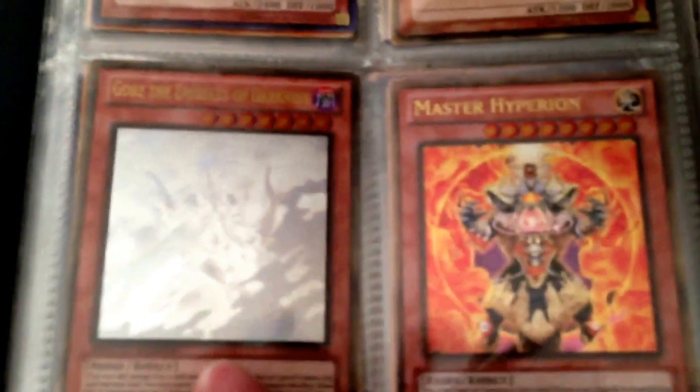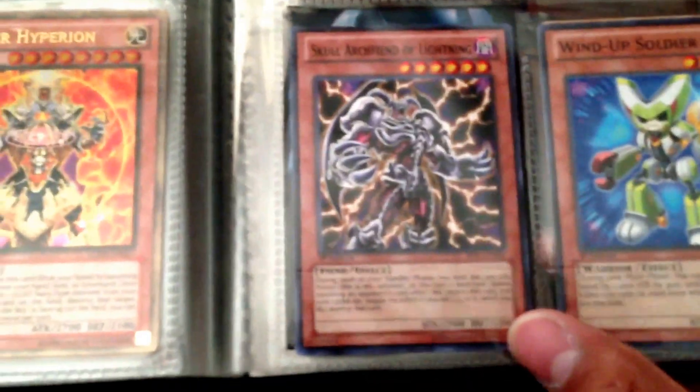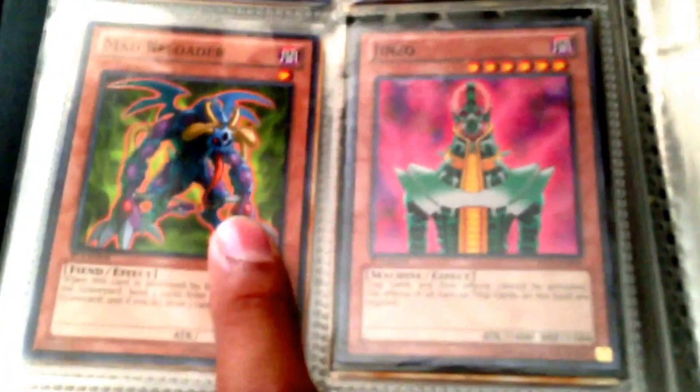Gors Emissary of Darkness ghost rare from Gold Series 5; Master Hyperion also from Gold Series 5. The Gold Series 5 — I opened that box on my channel, go check that out so you can really see what I have from that set. Shining Angel; Heavy Storm ultra rare — which is limited to one and it's actually a very nice card. Skull Cracker; String of Lightning — that was a pain to pull but I finally got it. Wind-Up Soldier, also star foil but you can't see it. Air Knight Parshath star foil as well. UFO Turtle secret; Mad Reloader star foil; Jinzo black rare from Battle Pack 1; Giant Rat.